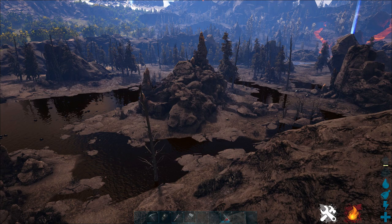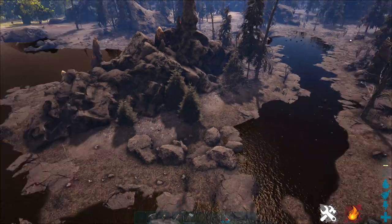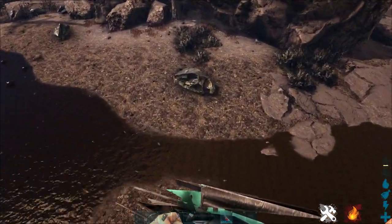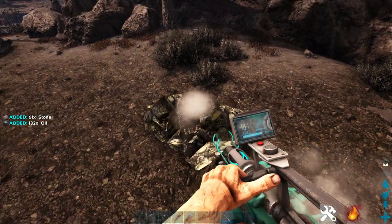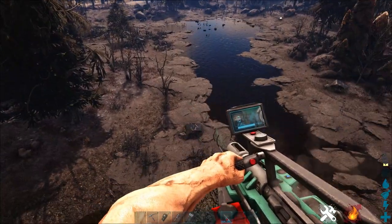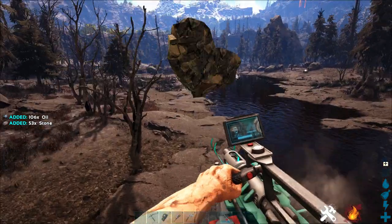It's mostly things like raptors that spawn around here — nothing too deadly — and there's actually a lot of obsidian over here too. If you bring an ankylosaurus or especially a mining drill, you can get a ridiculous amount of oil from these rocks. Just from one rock on 1x settings with a mining drill, you can get 130 oil. So it is crazy amounts of oil that you can get from here.